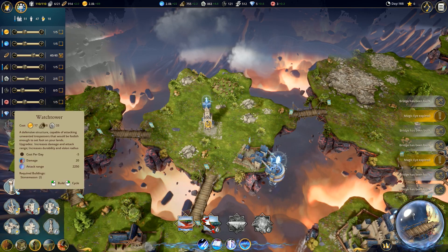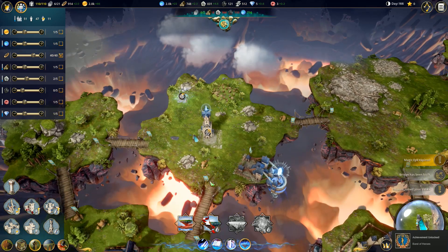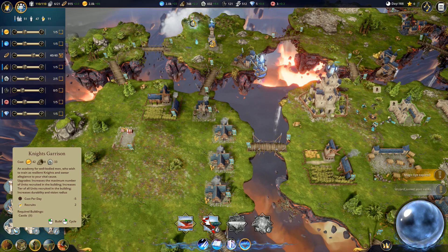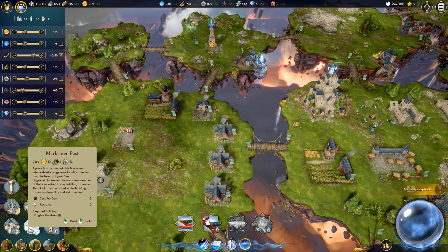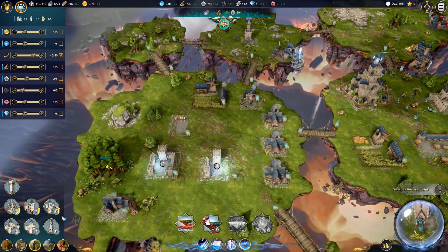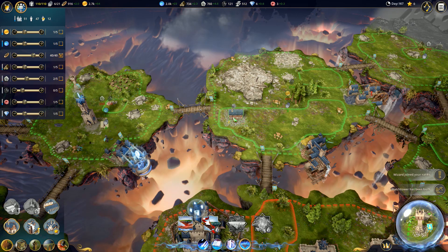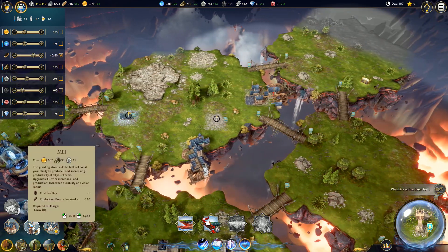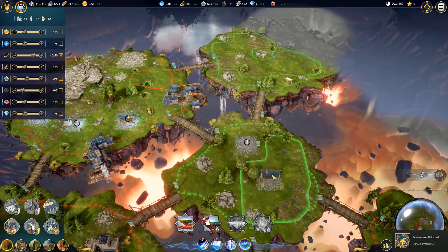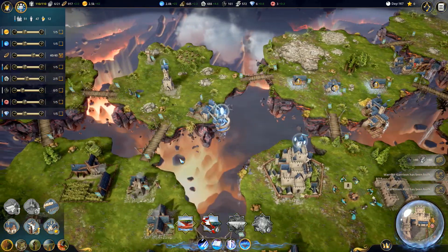I want to go ahead and build a watchtower - we keep getting attacked from this area up here, so I want to increase that watchtower in this direction. I'm kind of thinking about building another Knights Garrison and another Marksman's post - I think that could be pretty beneficial. And then I actually want to go ahead and start putting in some cottages amongst these different islands as well. We got mills, a house of scholars. I'm going ham at this point - we are going to just continuously build.